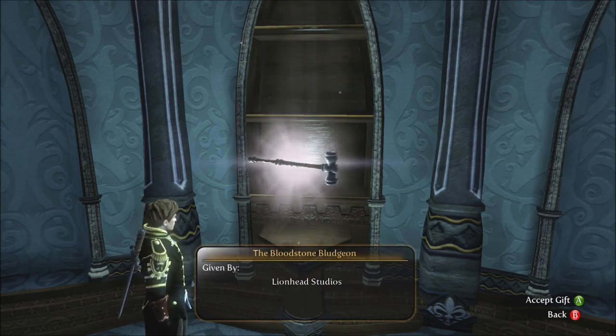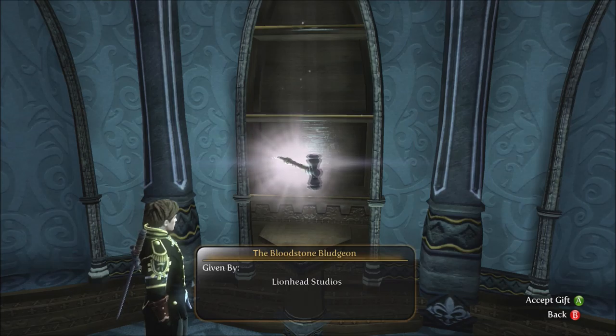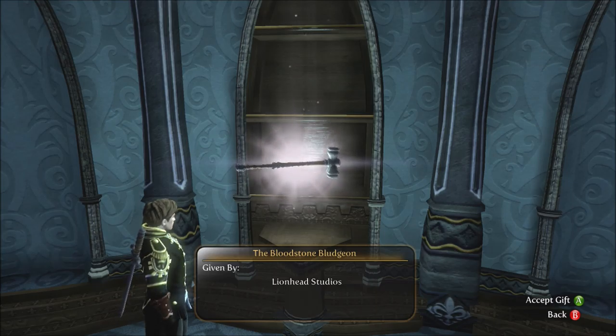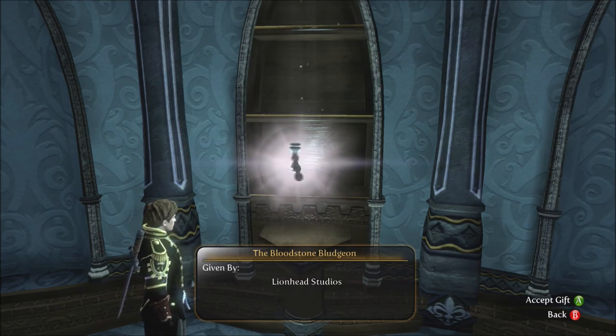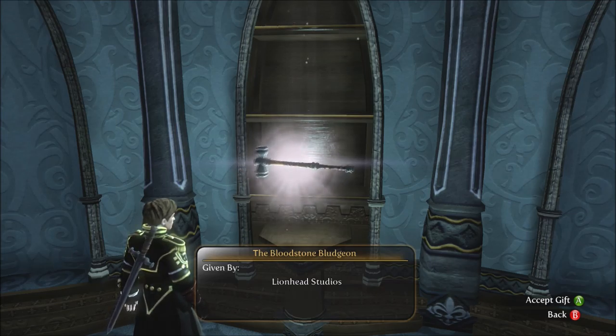When we left off, we were in the middle of trying to make our way through the Reliquary — yeah, I think that's it. We were trying to make our way through that, underneath the Brightwall Library, and we had just unlocked melee weapons. This is a DLC weapon that Lionhead Studios gives you if you buy the DLC, which I did a long time ago. A very long time ago.